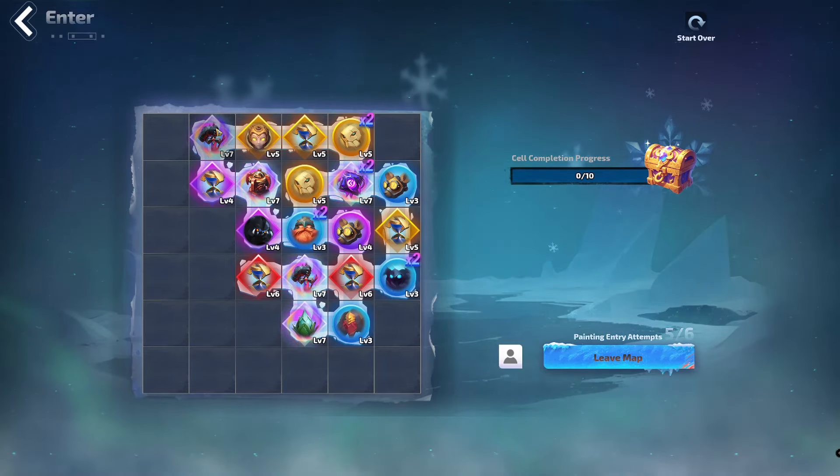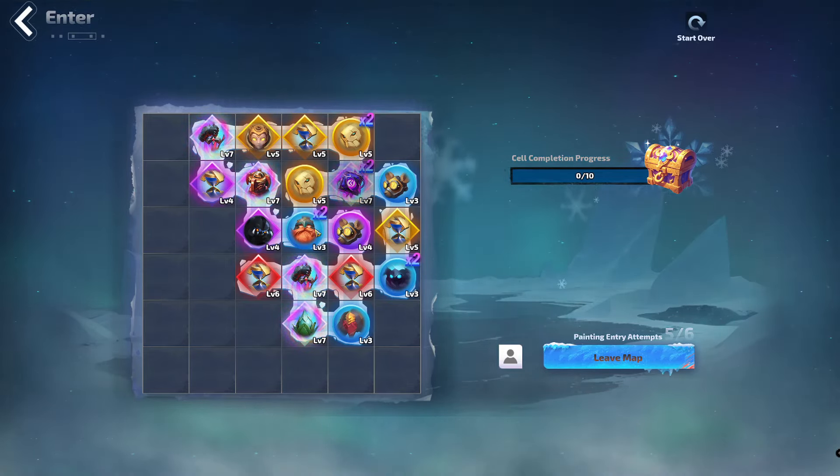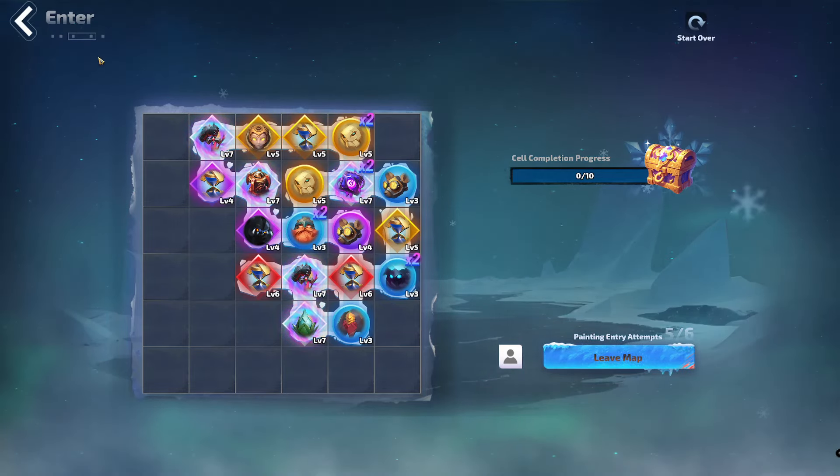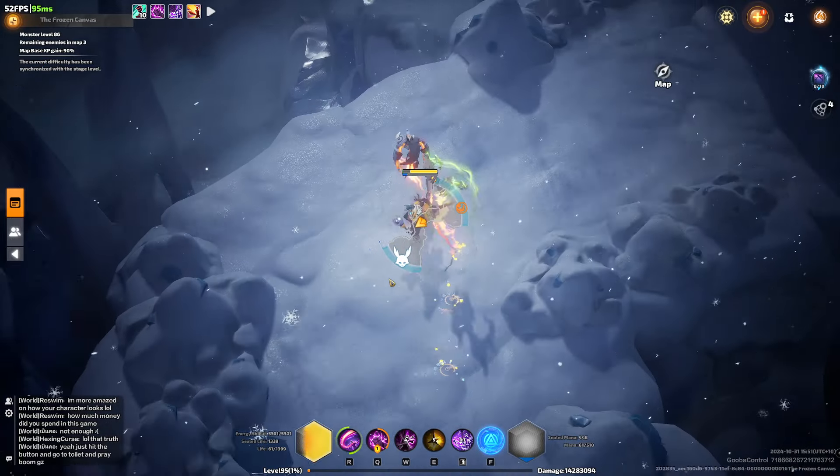So all in all we've got 1, 2, 3, 4, 5, 6 rainbows, a bunch of 5's and a couple of 6's. So I'll go through and do this now and see how we go.